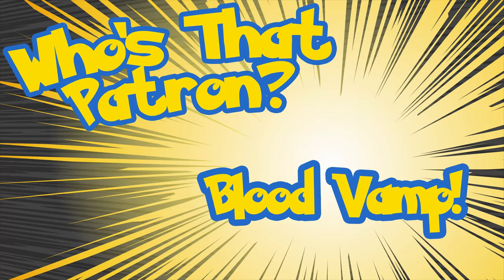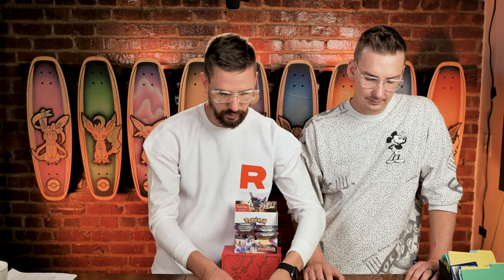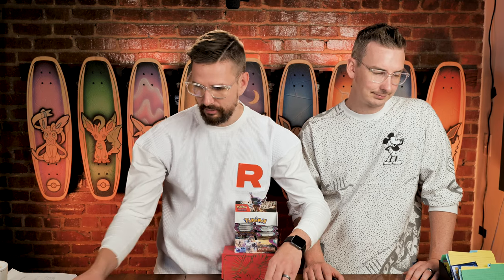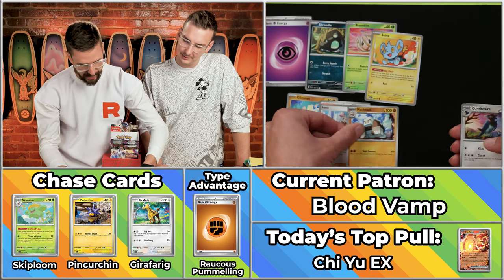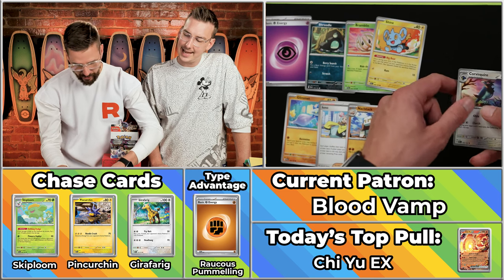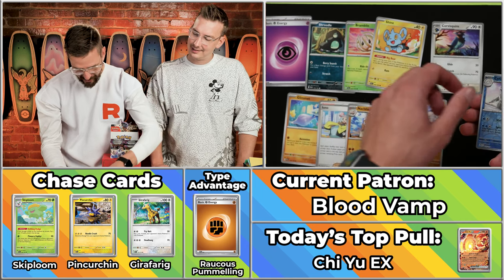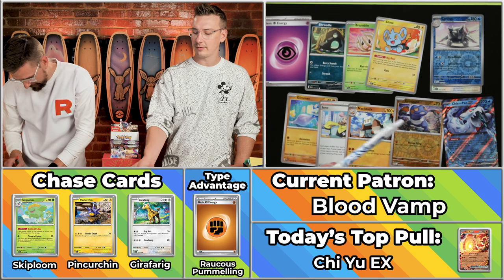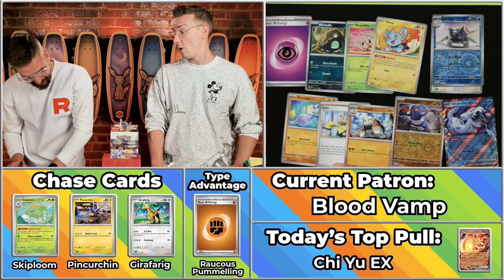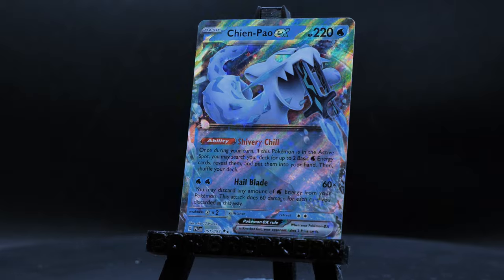Next up we've got Blood Vamp — the hated rival of Andriana. Andriana is thinking, as long as it's just not good at all, I'm happy. We've got the Eyeball Energy, the Greedent, the Glimmet will score, the Bramblin, the Shuckle, the Iono will score, the Greedentstack will score — Andriana right now is screaming at the television. The Cittitan will not score. The Chimpow! Andriana can't believe it. That's five plus whatever the Chimpow is worth — $7.12, so eight points. A 13-point pack, bringing them up to 17 on the season for Blood Vamp. That's going to put them in around 13th-14th place.